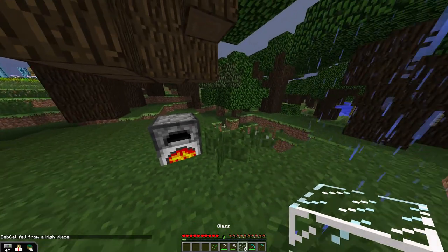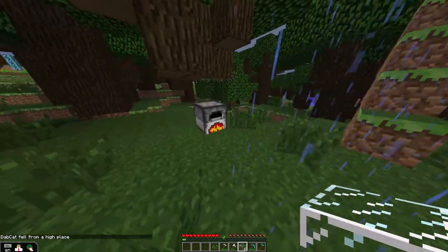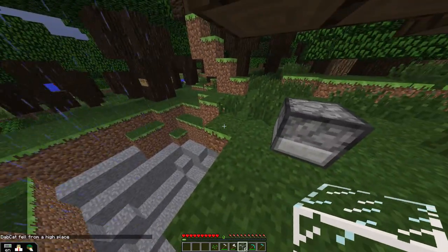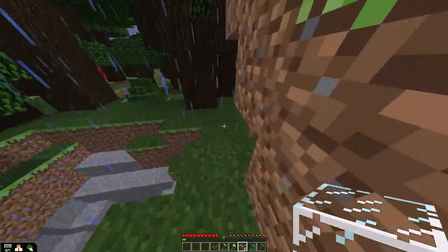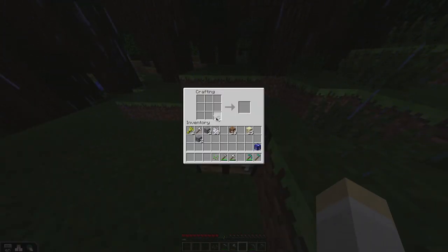You said six. So if I go to the crafting table — which is up there. I thought you had a crafting table. I had a crafting table over here. Yes. Okay, so I've got my crafting table now, I've got my six glass. Where do I put them? You put one on the top left corner.